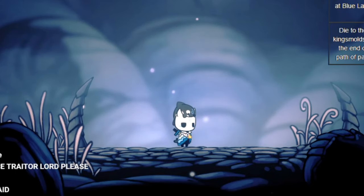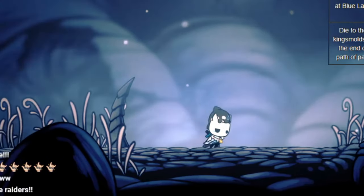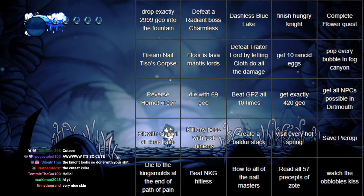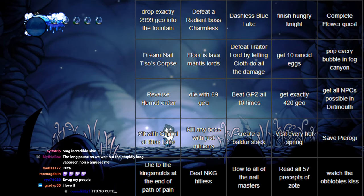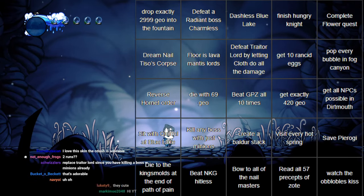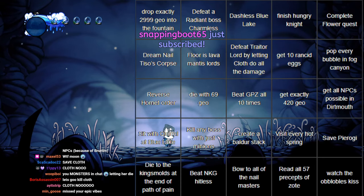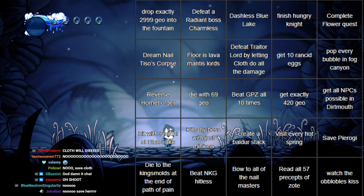Here is our skin for today — it is the killer whale skin. Very cute, there's just like a little whale on my face. I've been informed that two of these goals are not compatible with each other. Can you figure out which two? It's 'get all NPCs possible' and 'defeat Trader Lord by letting Cloth do all the damage,' because Cloth is freaking dead after that. So we have to remove one. I'm gonna let chat decide. More people want the Cloth one, which... yeah, that one's gonna be terrible.